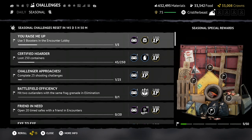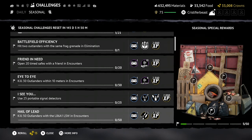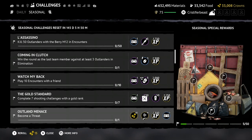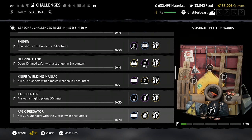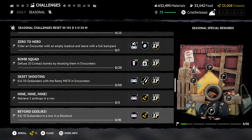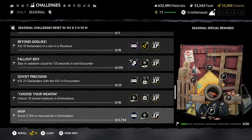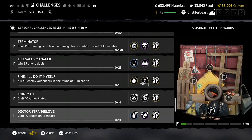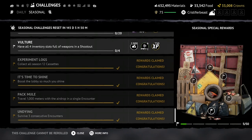The graphical change is not the only quality of life improvement coming with this update. We have the addition of new seasonal challenges — challenges that work much like daily challenges, however instead of resetting at the end of the day, they last the whole season. These challenges, much like their daily counterparts, can be re-rolled for different challenges if desired. Aside from the normal rewards, this one also has special seasonal rewards to look forward to. At this point we don't know what those special rewards are, because they require you to complete 50 challenges total to actually unlock them, so we'll have to wait and see.